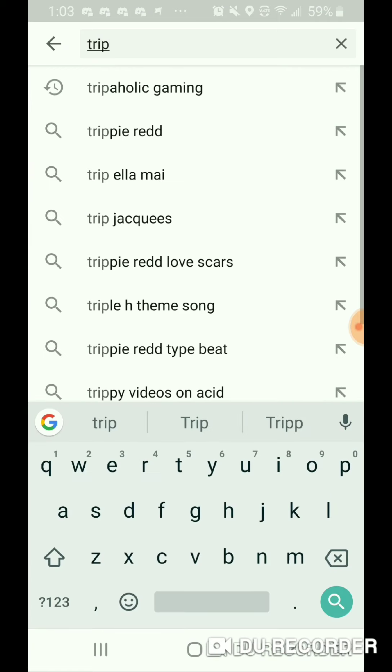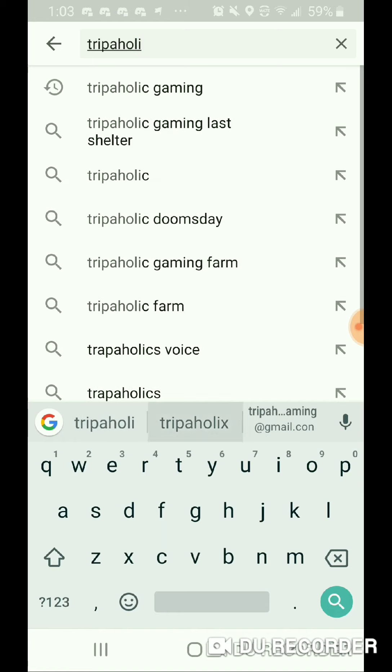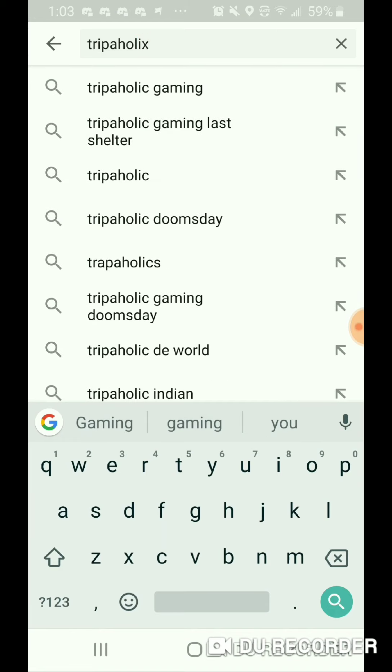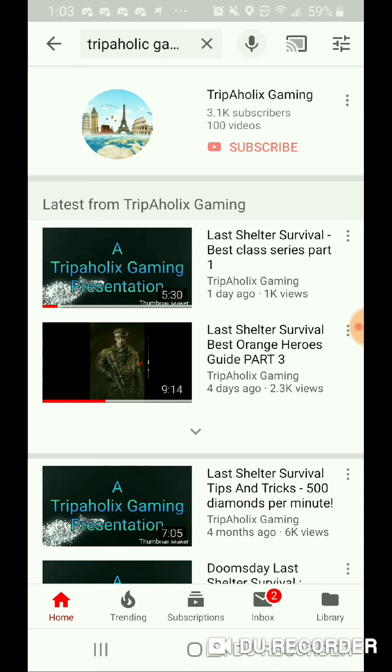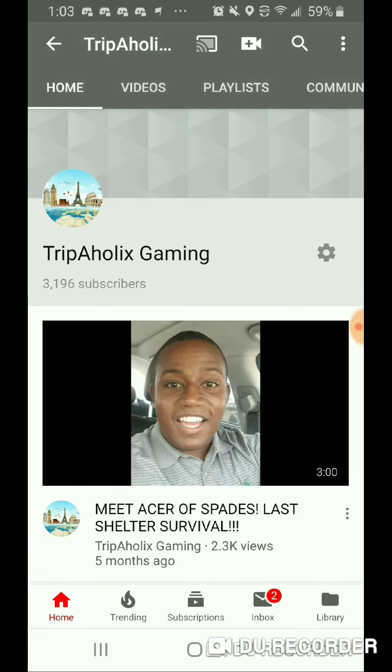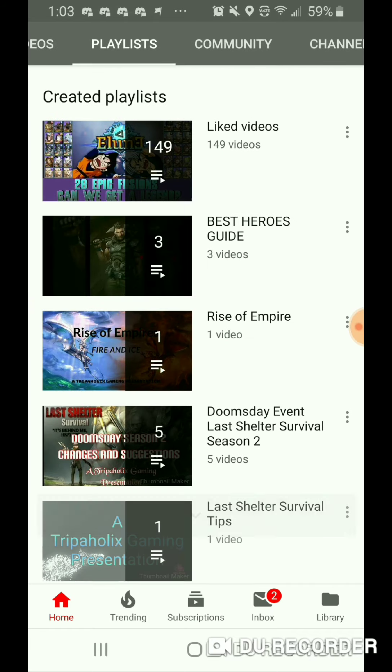...and type in something like Tripleholics, which is spelled T-R-I-P-A-H-O-L-I-X, and 'gaming' — or even if you spell it wrong with the C, it'll still pop up and go directly to my YouTube page. If you click on the area at the top where it says Tripleholics Gaming, it will load up and you'll see my funny mug right there. Most importantly, if you go to Playlists you'll see home videos and playlists showing all the different playlists on my channel.